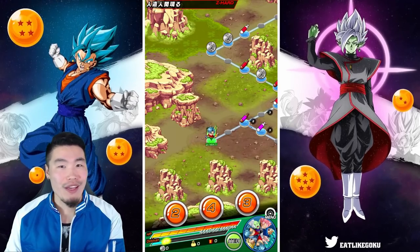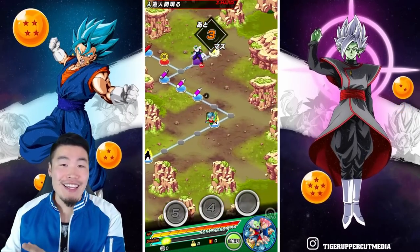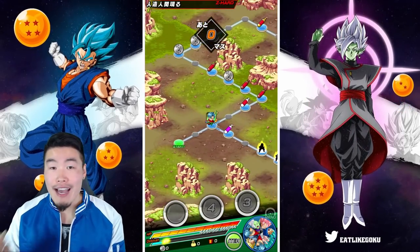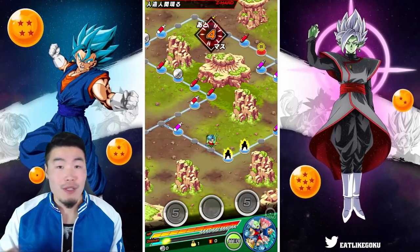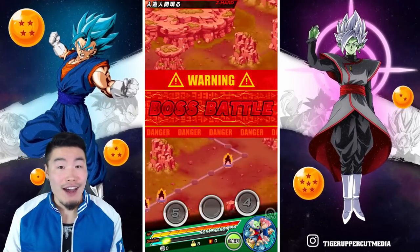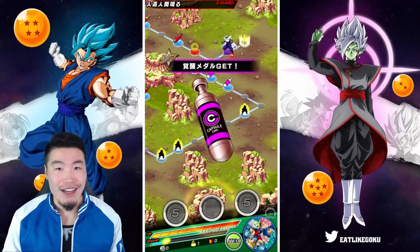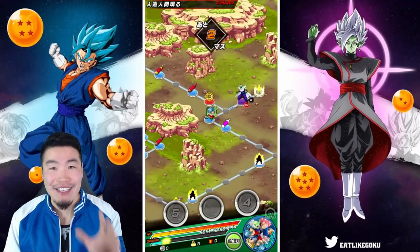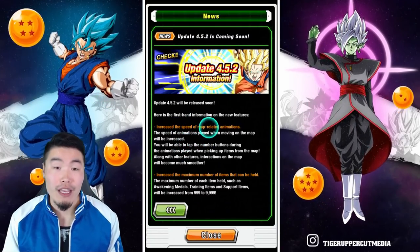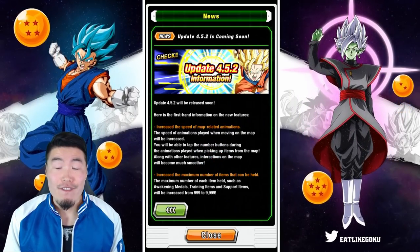Just look at how quick, how speedy, how snappy everything is. It's so much smoother than it is on global right now. What you should do is actually go onto your global account after this and do a quick comparison — just jump into a random stage and move around a bit — and it'll become painfully obvious just how much this update was needed. I've been asking for this for a very long time and I'm so happy that it's finally coming. Huge, huge change there — the increase to map-related animations making the entire gaming experience much, much smoother, and it's very, very welcome.